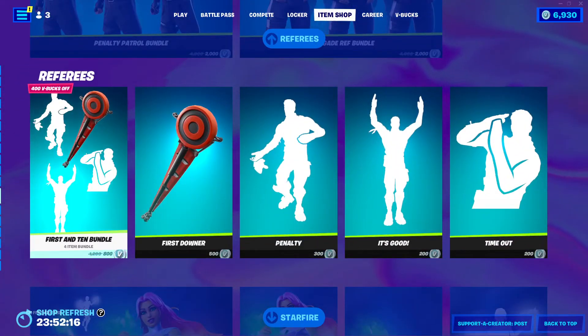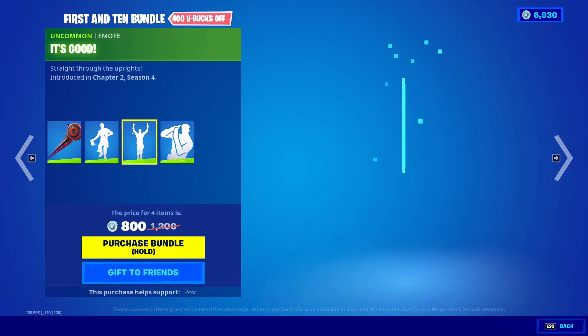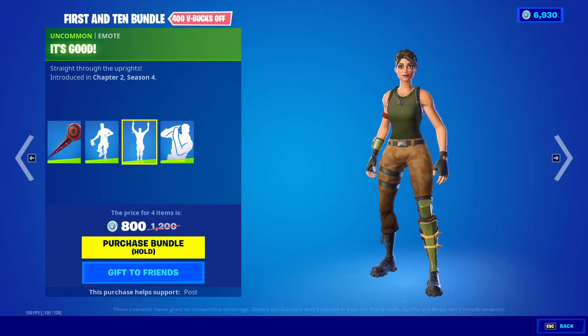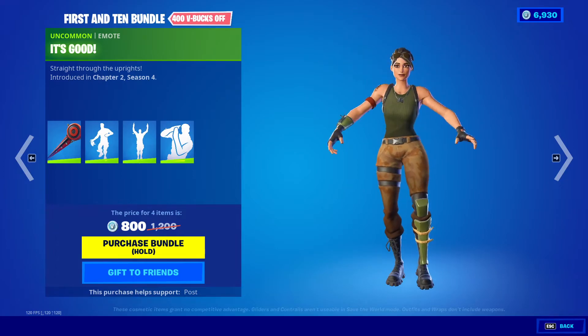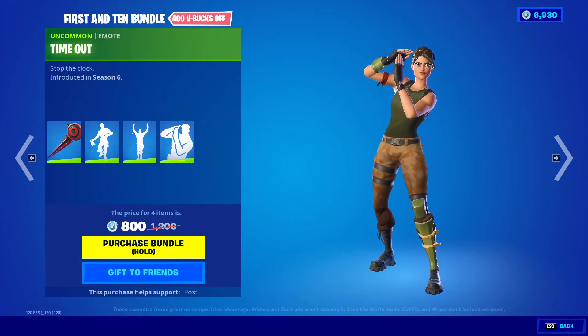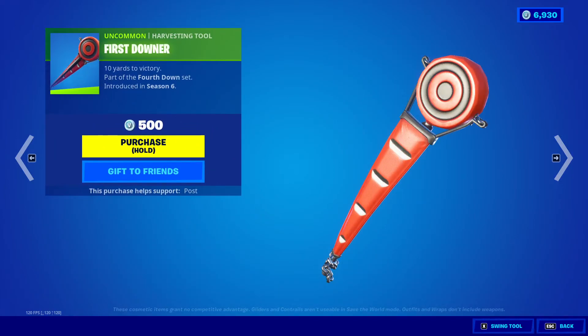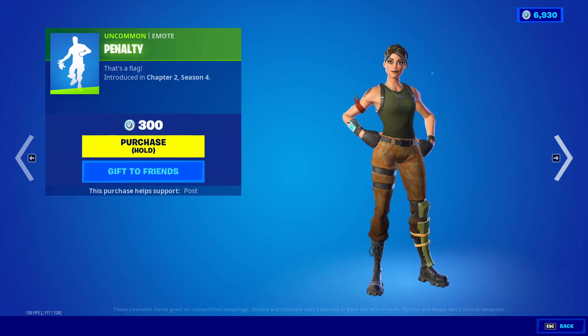Next we got the First and Ten bundles — we got First Downer, Penalty, It's Good, Timeout, and First Downer again.